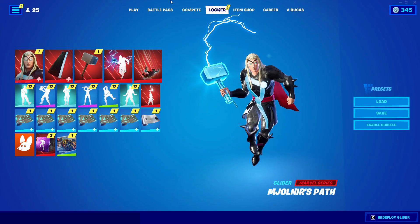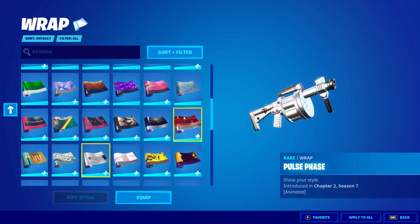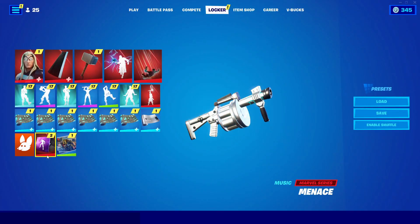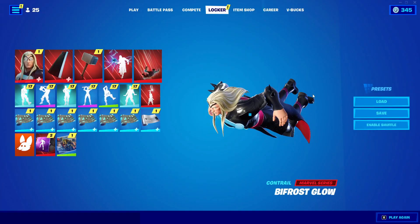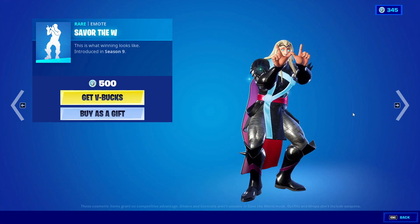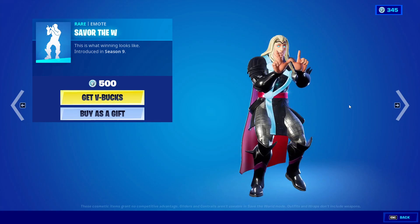Back out again and go into Locker. In Locker, go into Wraps. Double click on the wrap that you already have equipped. Then go ahead and go into Item Shop. In Item Shop, do an emote that is in the Item Shop — do it for about 10 to 15 seconds and you should be good to go.